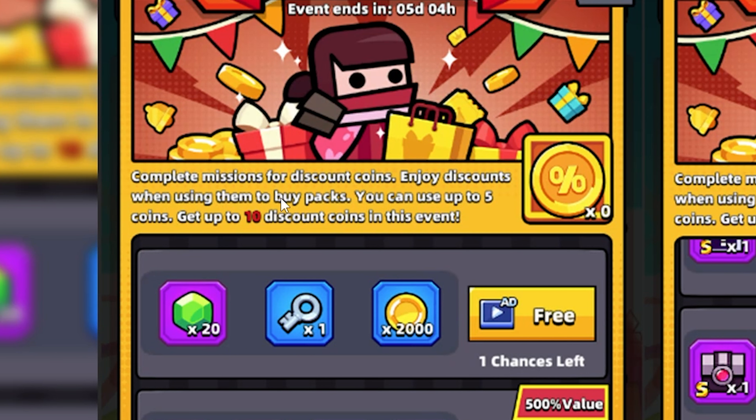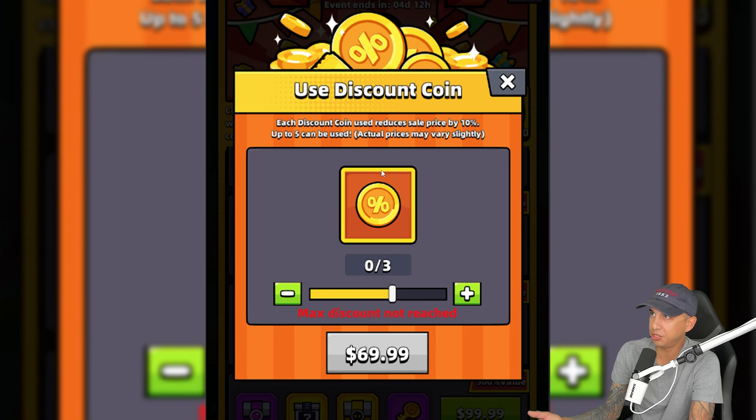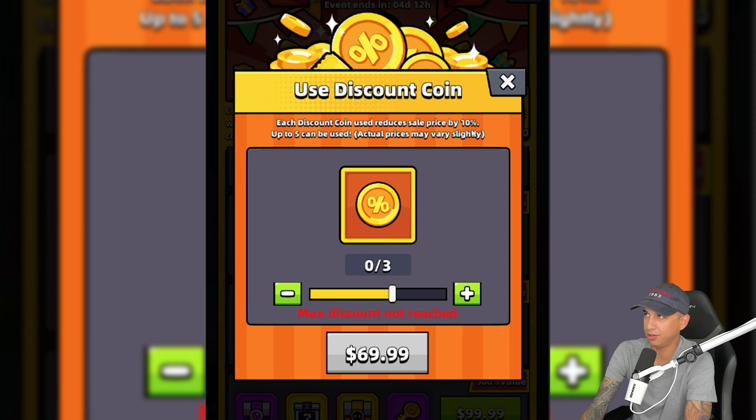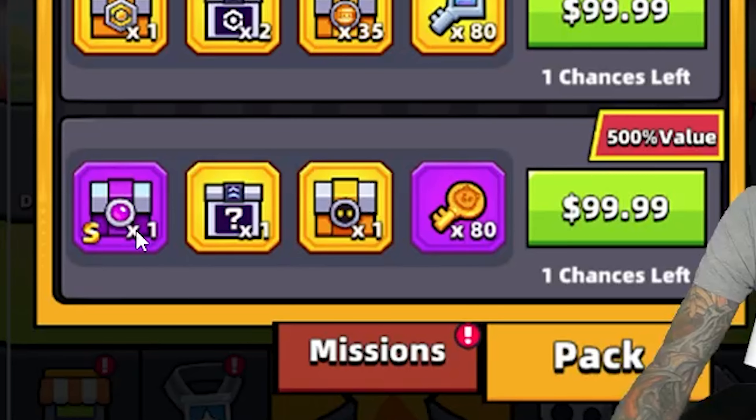Enjoy discounts when using coins to buy packs. You can use up to 5 coins, and you can get up to 10 discount coins in this event. If you plan on spending money, this might be a good event for you. Each discount coin used reduces the sale price by 10%, and up to 5 can be used — so you can get 50% off. Actual prices may vary slightly, but if you buy a pack for $100, it's only going to cost you $50.